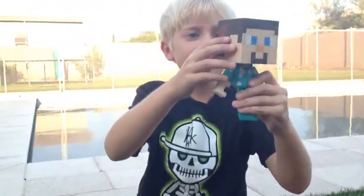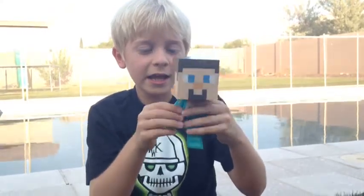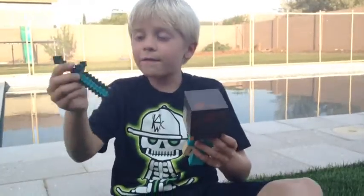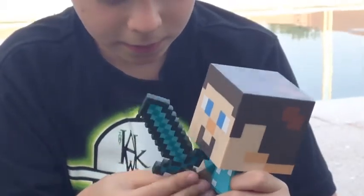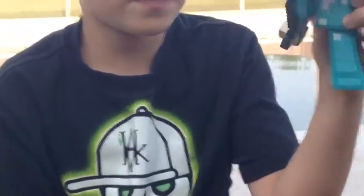Next off, we have the Steve. It has diamond armor, but it's not actually wearing it — it's just been painted that way. Next up, we have the sword. You can put the sword in its hand, like this. It fits in.